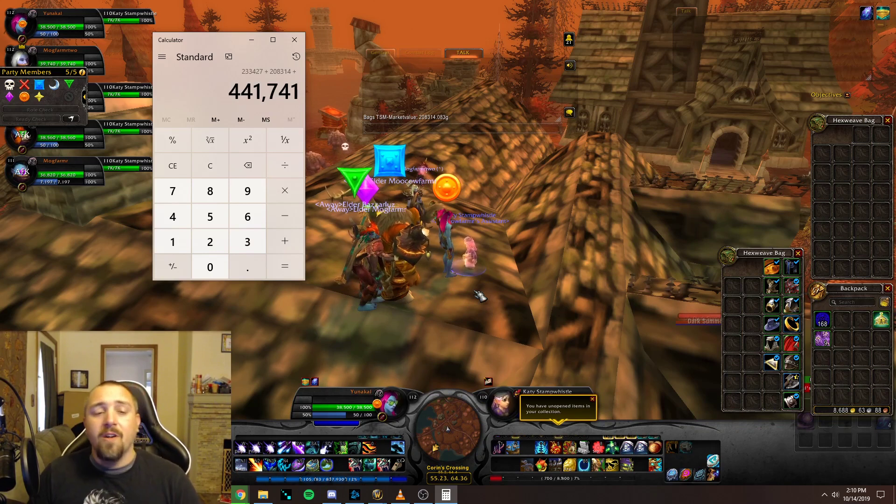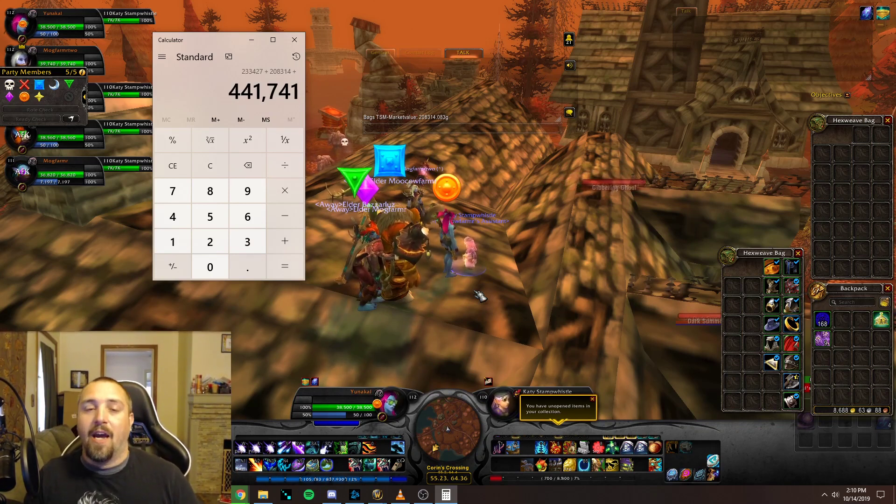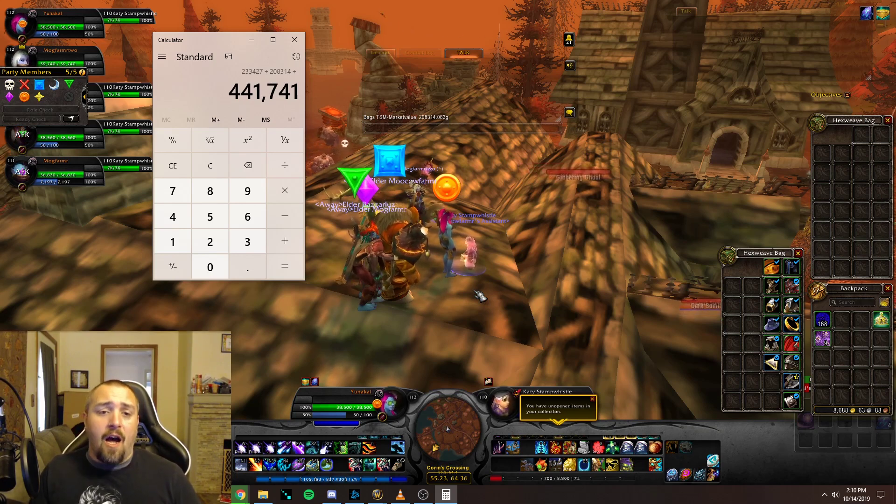Adding everything together gives us a grand total of 441,741 gold in value for the hour, and the majority of that is the Dark Rune material. It will probably sell slower and you'll want to sell in smaller stacks, but once you do this farm for one hour you're good for maybe a month or two before you need to come back out and do it again.